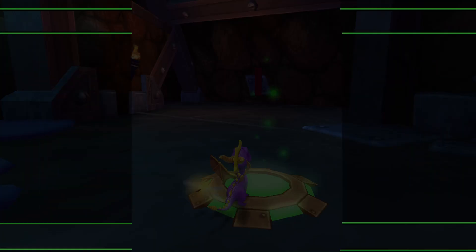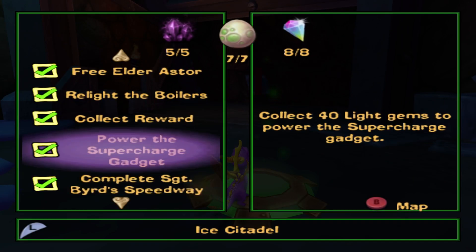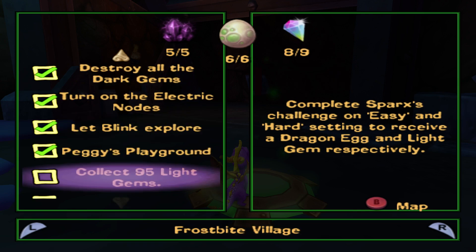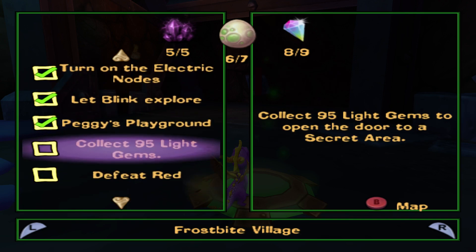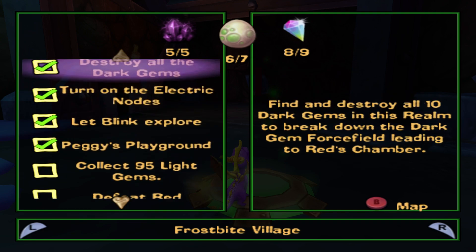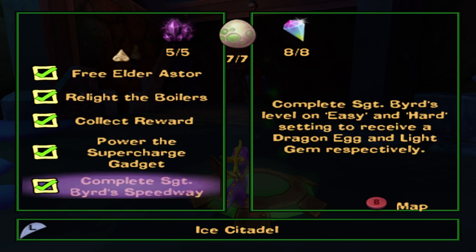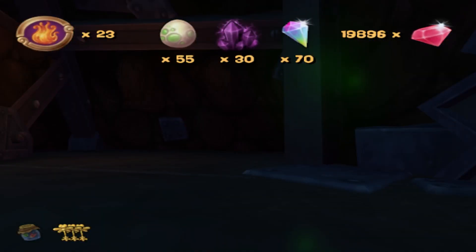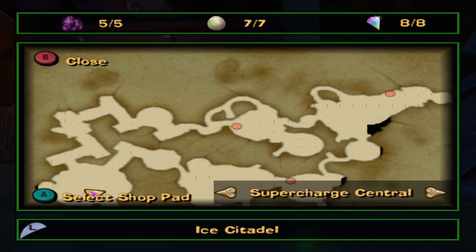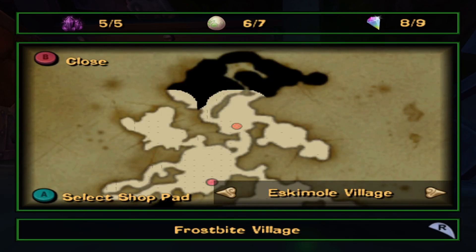This level is done as well, as we know from last time. Let's check the task list - we did all that, nothing more down there. Everything we had to do for Gloomy Grace is done. For the 95 gem door, six out of seven and eight out of nine - what are those two? It'll be behind the 95 gem door, both the egg and the gem I think. Let's go back to Frostbite Village.